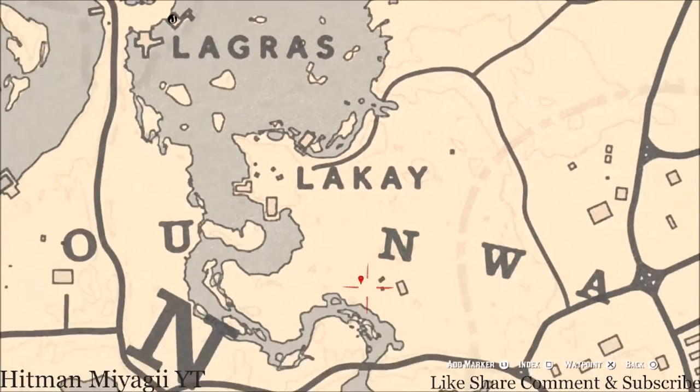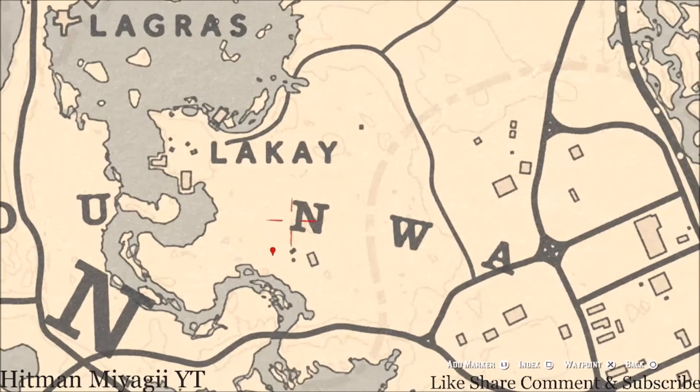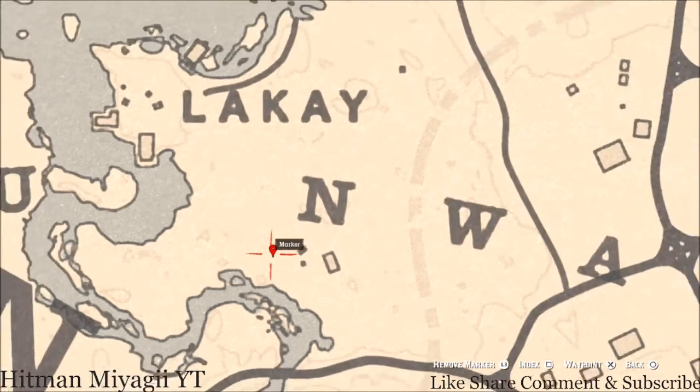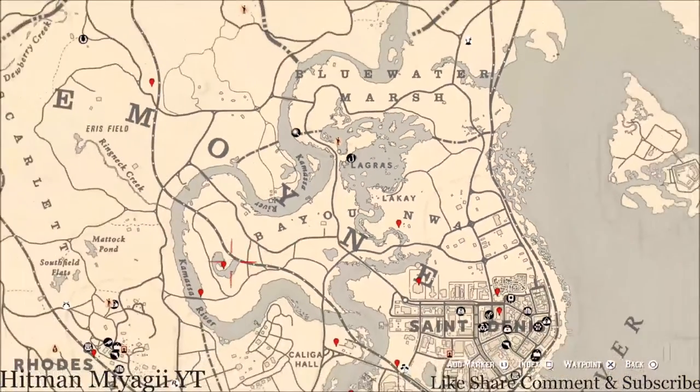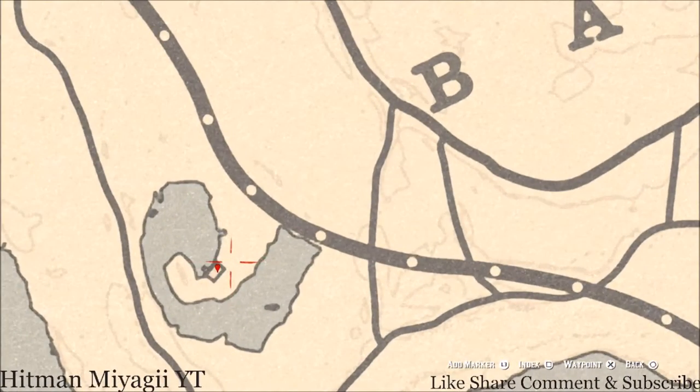Go down a little bit to the next marker next to the N. Right here at this location you guys will get a bird egg — specifically an egret egg. It's in a tree; shoot it down with a varmint rifle or a bow using a small game arrow.